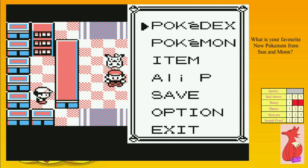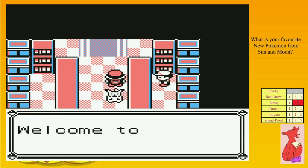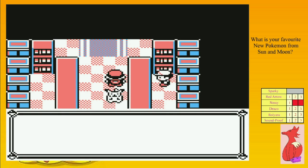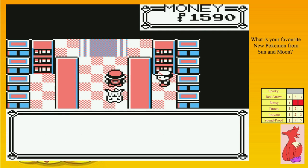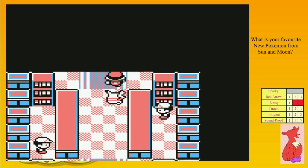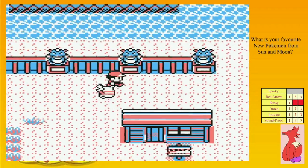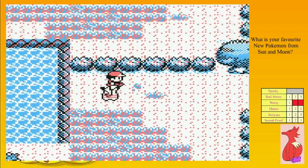Hello everyone, this is AliP13 with episode 22 of Pokemon Yellow. I was going to do this as a grand montage but I thought it moved just as well to continue doing what we normally do. So here we go, we are continuing to find the secret hut just so we can get to Surf.